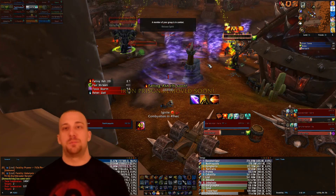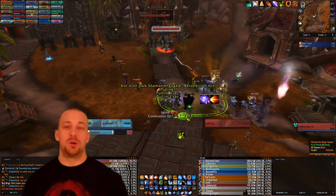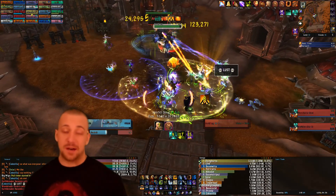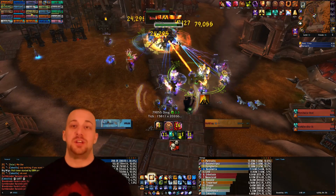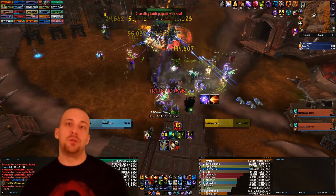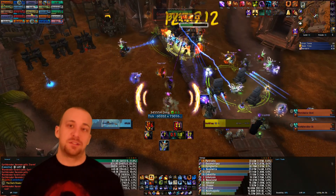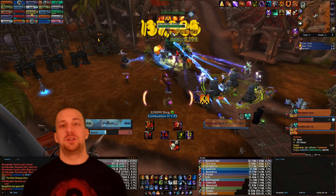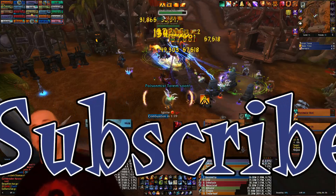The biggest thing on this fight is that many guilds pop Heroism when the boss uses theirs — the boss Heroisms at 25% — so you might not get that huge pull Heroism. Make sure your combustion is ready for that moment. It may take a couple of pulls to figure out your timings, but once you get it down you'll love the DPS on this fight. Hope you guys liked this one, and as always, see you in the next one.